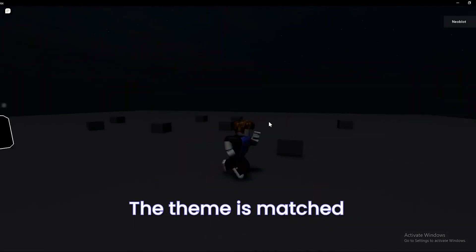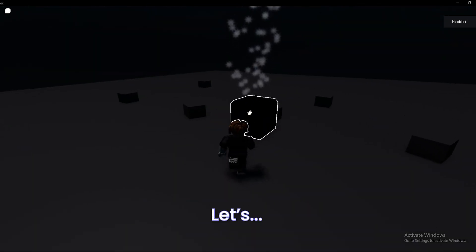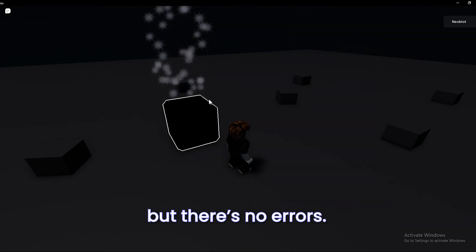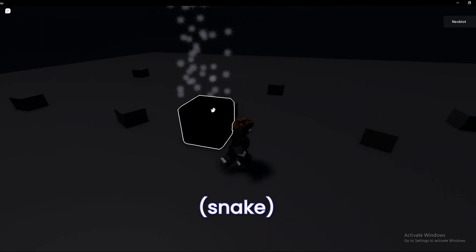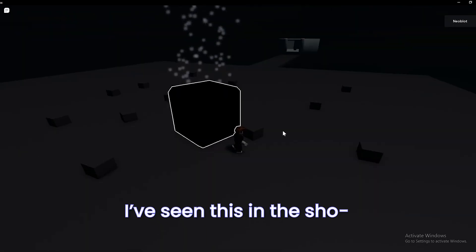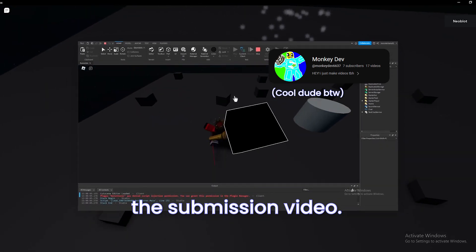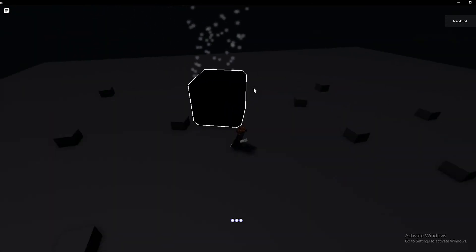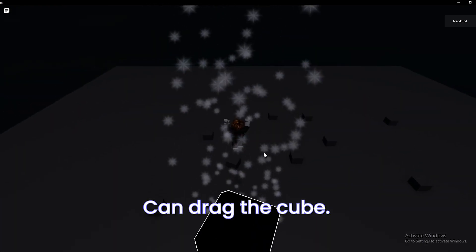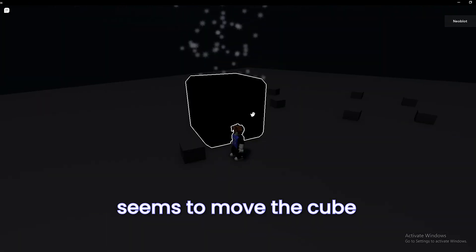So actually this is a pretty creative game in my opinion. The theme is matched — there's a cube right here and everything seems good. I can't move this cube somehow, but there's no arrows, so I can just push it and it will get bigger. I've seen this in the submission video, but in the video it seems like you can drag the cube, whereas here I can't seem to move the cube any further.